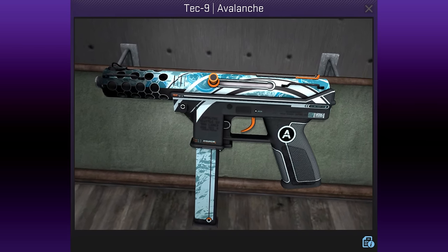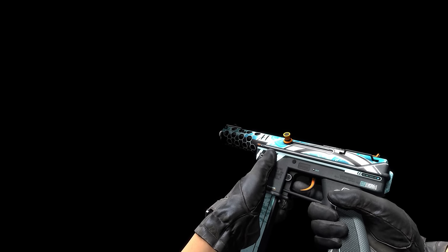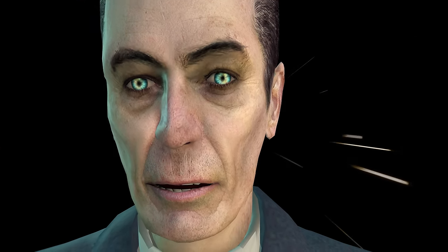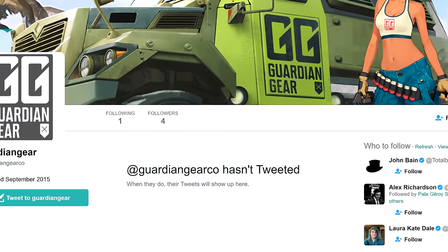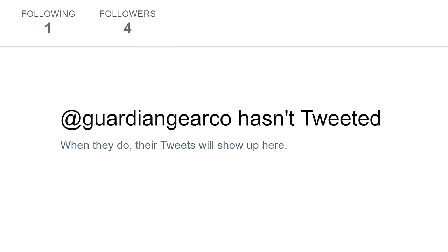The Tec-9 Avalanche by Guardian Gear is a mysterious design. I asked about the origin and got a mysterious answer. I asked about the story behind Guardian Gear and got a mysterious stare. I asked how many people were behind the project and thought I saw G-Man straightening his tie in the distance. I asked why content for the brand was being dripped out so slowly over time, and got a mysterious silence.